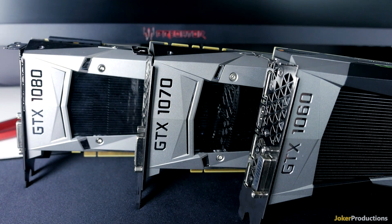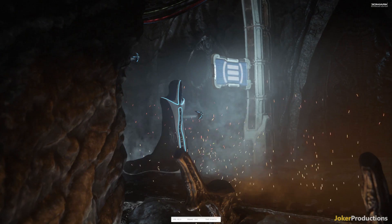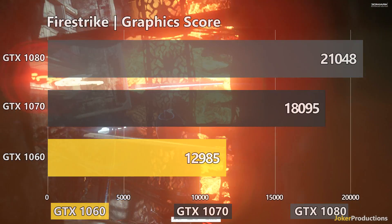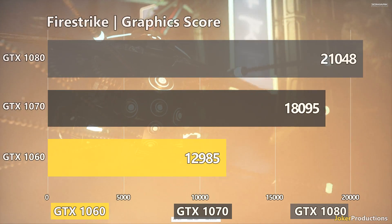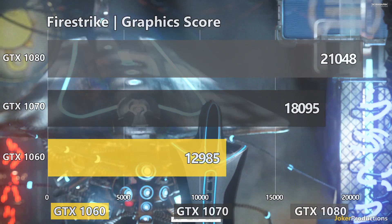To illustrate the diminishing returns when jumping up in price: using Firestrike as a good measure of raw GPU performance, going from the 1060 to the 1070 we saw a 40% gain in score. Going from the 1070 to the 1080, we only saw a 16% increase. And looking across most of the benchmarks, that was fairly consistent — the 1060 to 1070 jump was in the 30–40% range, while the 1070 to 1080 was only a 10–20% bump. So you're not getting as much when you spend that extra $600–$700 on the GTX 1080 over the 1070.